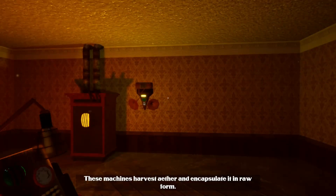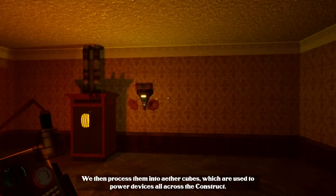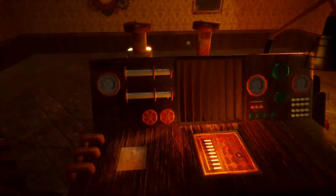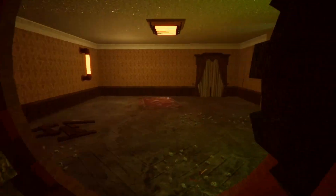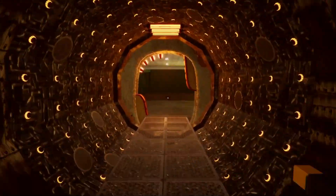The narrator explains: 'This is your first vial of raw aether — these machines harvest aether and encapsulate it in raw form, then process them into aether cubes, which power devices all across the construct. You'll need a lot of raw aether later on, so grab all the vials you come across.' That was our prize from puzzle one. Let's move on and see if we can solve puzzle number two.